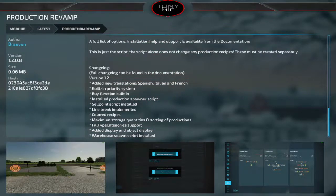Starting off with updates: Reduction Revamp gets an update to version 1.2. New translations include Spanish, Italian, and French. There's a built-in priority system, a built-in buy function so you can purchase products even if they're not installed, a production spawner script, a sell point script, line breaks implemented, colored recipes, maximum storage quantities, sorting productions, fill type category support, and display and warehouse spawn script installed.